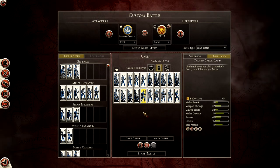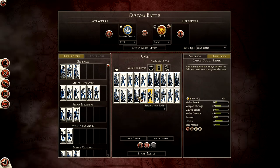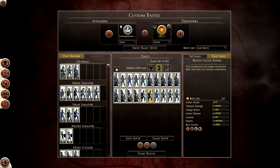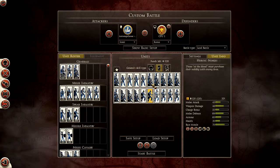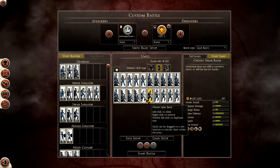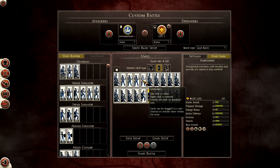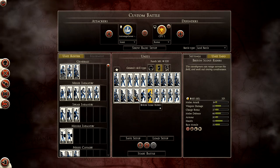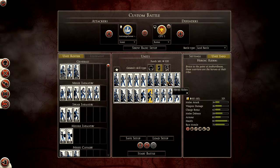I get my Ambushers uploaded and positioned appropriately, rush my Scout Riders forward to harass the enemy, and try to keep my Ambushers hidden as close to the enemy lines as possible. While the enemy is thrown off by the Scout Riders, I exploit that with my Ambushers — they have a decent charge bonus and really good weapon damage, great for getting in easy kills and hitting flanks or even a rear attack. Then I exploit the continued chaos with my better infantry — the Spear Band and Heroic Nobles — along with my Heroic Riders.